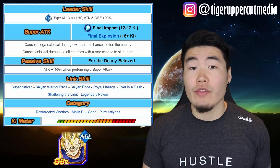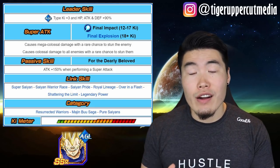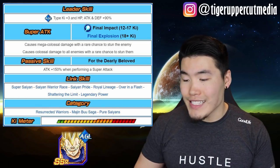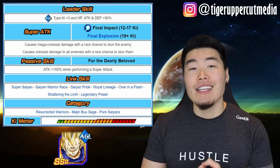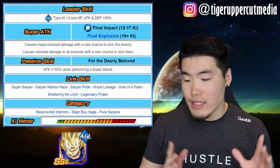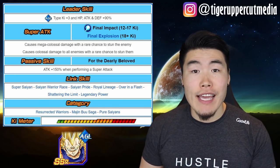His passive gives him a 150% attack boost upon supering, which means he'll hit very, very hard. He's got some solid links with Super Saiyan, Saiyan Warrior Race, Saiyan Pride, Royal Lineage, Over in a Flash, Shattering the Limit — no Fierce Battle, which kind of sucks — and Legendary Power. His categories are Resurrected Warriors, Majin Buu Saga, and Pure Saiyans.